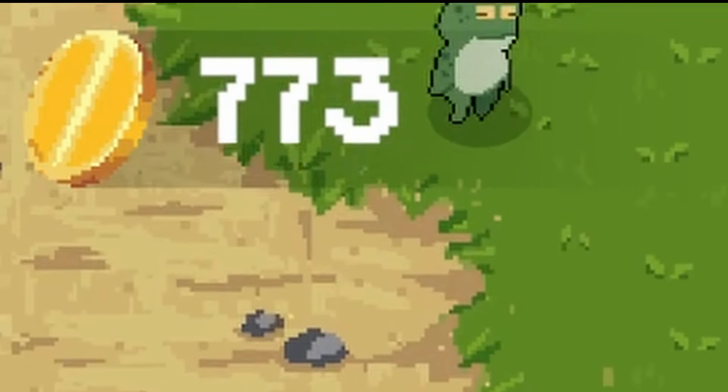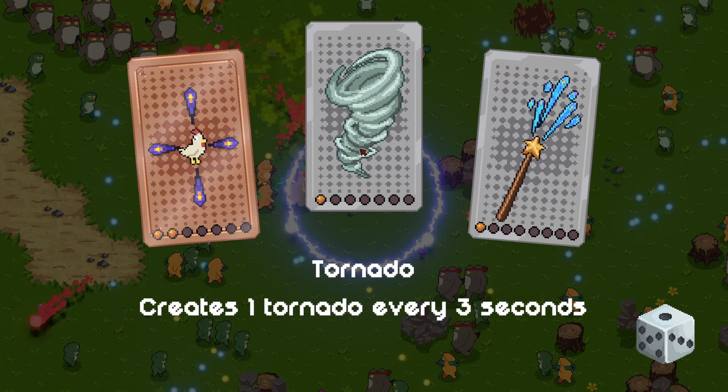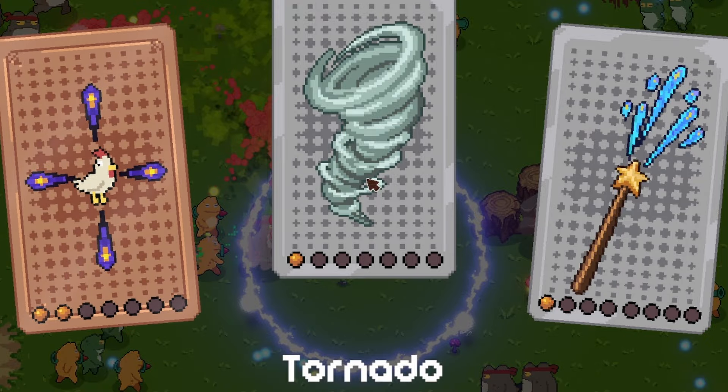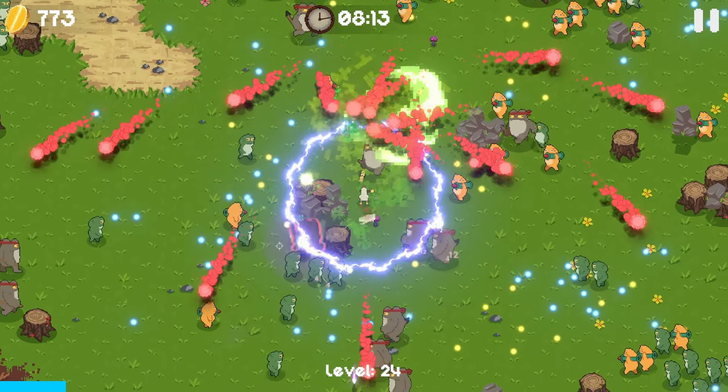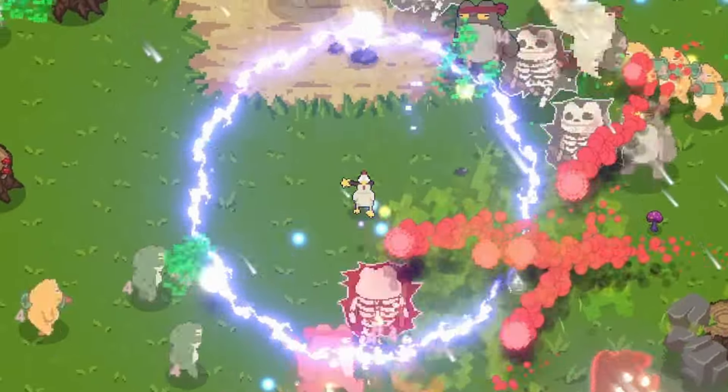I just realized our money is seeds as well - that makes sense. We do have some new upgrades though. It's got to be a tornado - now our wand can do a tornado. I mean, why wouldn't that be a possibility? Anything's possible with chicken magic.